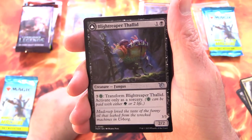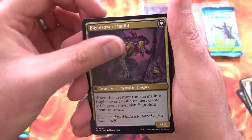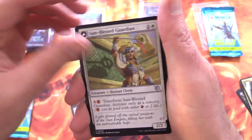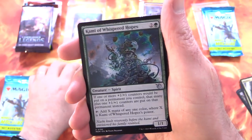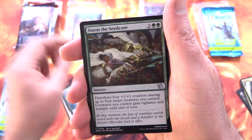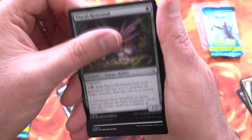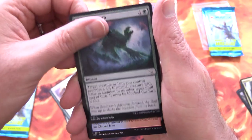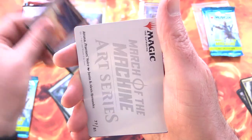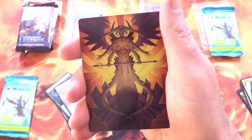We have Blight Reaper Thalad, flipping it around into Blight Sower Thalad. Sun Blessed Guardian — and on the other side we've got Furnace Blessed Conqueror. Kami of Whispered Hope, Storm the Seed Core — that is some absolutely fantastic artwork there. Placid Rotten Tail, Enduring Bond Warden, Vengeant Earth, Swift Water Cliffs, and we've got Atraxa, Praetor's Voice — that would be an awesome pull if we could get it.